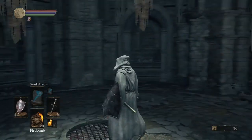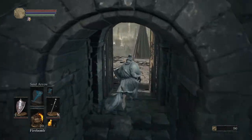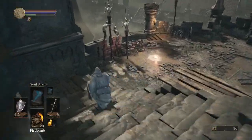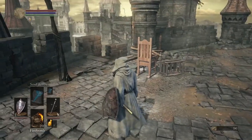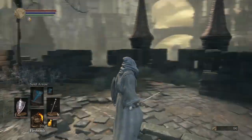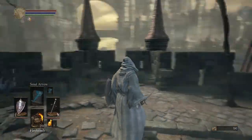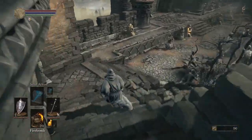From here, you'll spawn in a little room. Just head out the doors and go down the steps. Don't forget to activate the campfire down there too. There is gameplay of me showing you this in the background — it will be fast forwarded and cut to certain spots that you need to know. After you activate that bonfire, you'll see two sets of stairs: one to the left and one to the right.